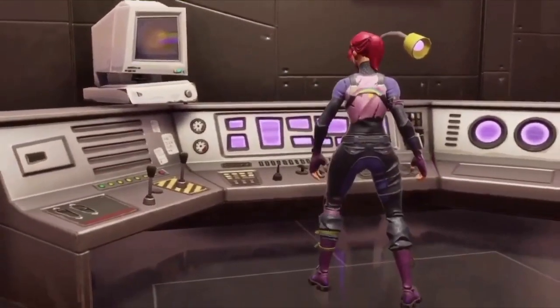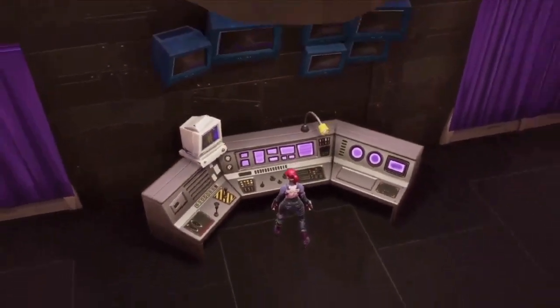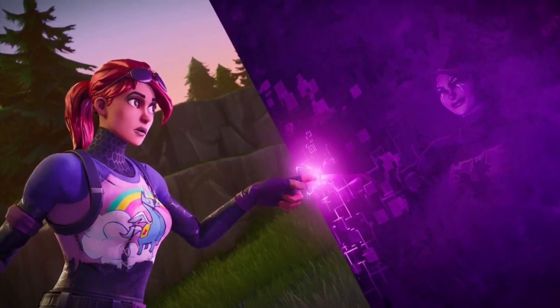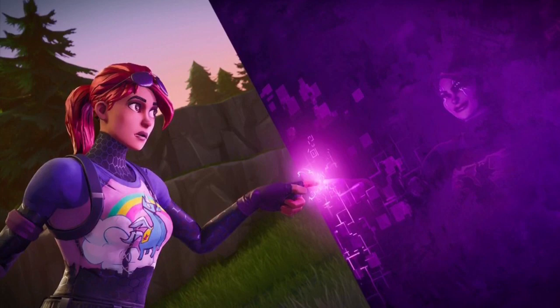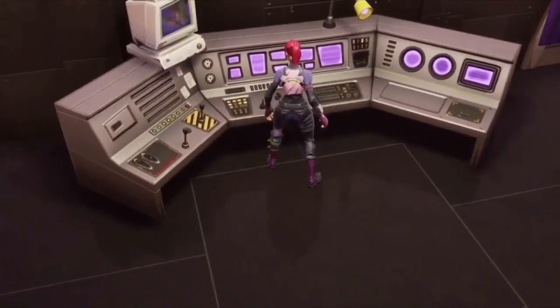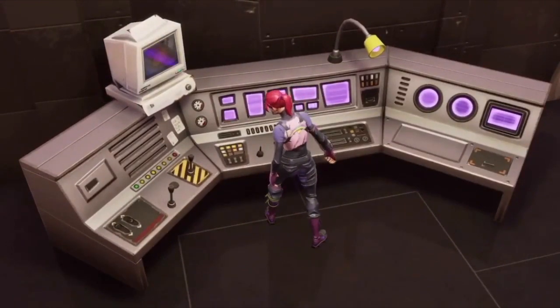If you don't have it, you can do it with your friend, but it's a lot easier with a friend in Playground. The reason why you need the Bright Bomber is, as you can see in the Week 10 wallpaper, she's at the cube and it shows her evil face, which means she probably has something to do with this loot lake. So you tell your friend to go to the villain's base — the lab.